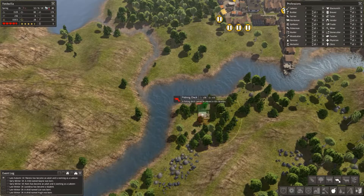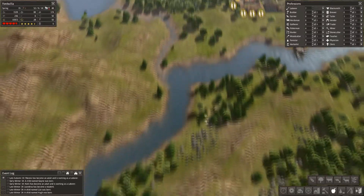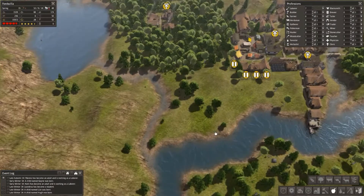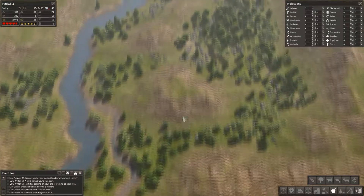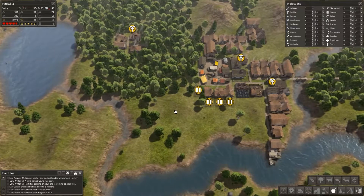We are going to go for the isolationist challenge, which means I want to start adding more food and resources to make food. That is usually my downfall — when I try to have a high populated area I add too many people too quickly and it doesn't work out. So I'm going to start building a little area over here. I know it's kind of strange because there's not a ton of room, but it'll add more food.